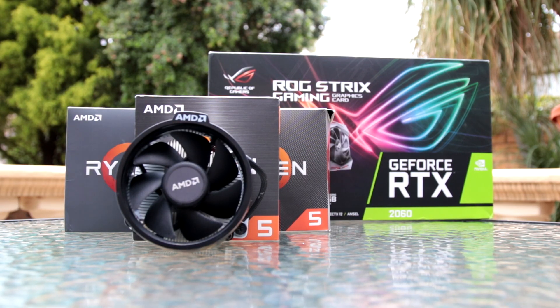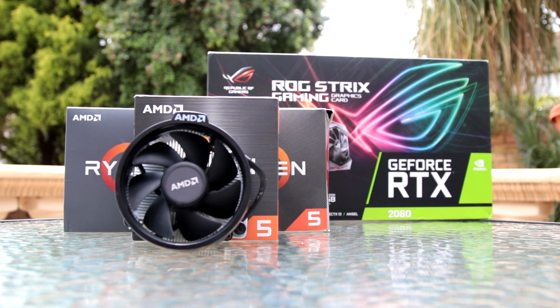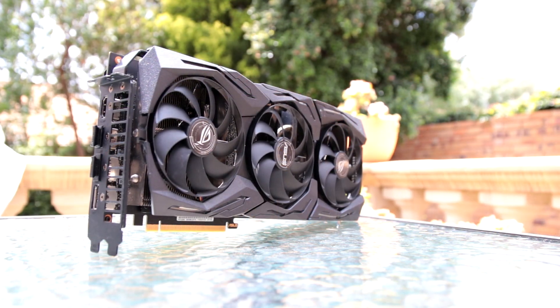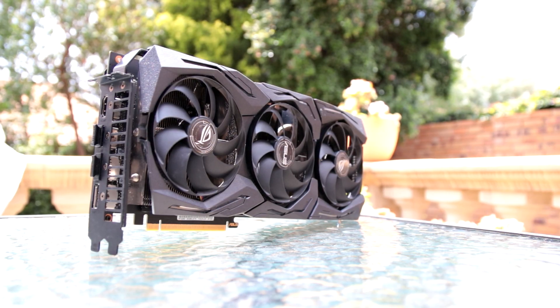As previously mentioned, I own several Ryzen 5 chips. When I realized I had not just the 2600 but also the 1600 and the 3600, I thought — why not test all three? The GPU I've gone with is the Asus ROG Strix RTX 2060, which comes with six gigs of VRAM.